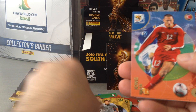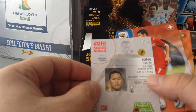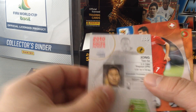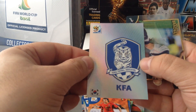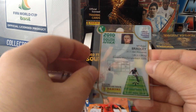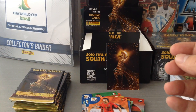Julio Cesar. Young for North Korea — that's the North Korea one. Barnetta. Bruno Alves. We get the Korea badge again. And we get Michael Bradley for the US on the ultra card. Nice one.